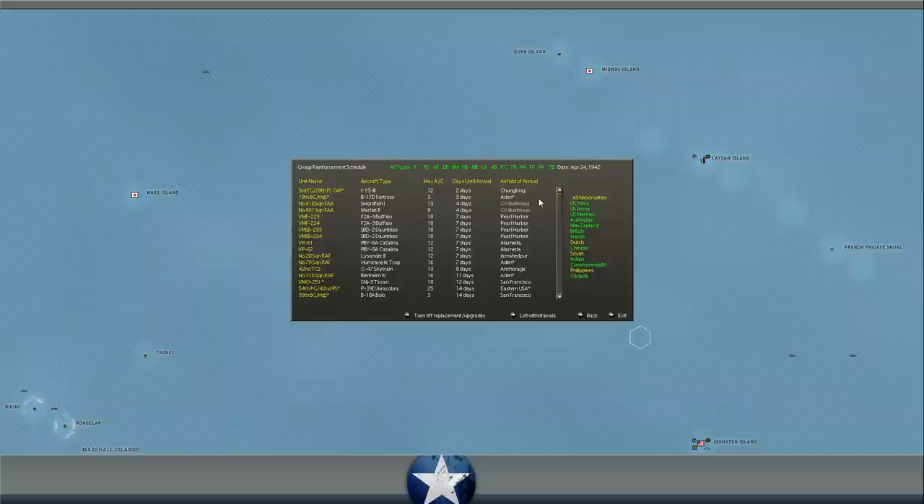Group reinforcement schedule for aircraft — I-15s in Chongqing in two days, B-17s in Aden in three days. We get the Illustrious in four days — I forgot about that! So we get another British fleet carrier in four days. That'll be nice. The Martlet is basically the F4F Wildcat in Royal Navy service. Some Dauntlesses and Buffaloes arrive in Pearl in a week. Catalinas at Almeria. Lysanders arrive in Jamshedpur. More Hurricanes arriving in Aden — another Hurricane squadron to help deal with things once we have to pull out of Burma soon.